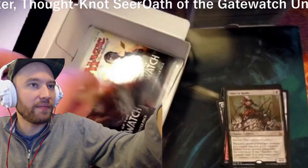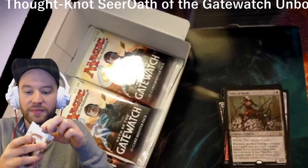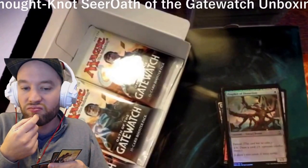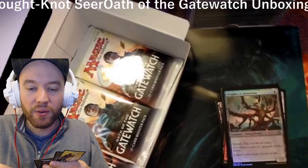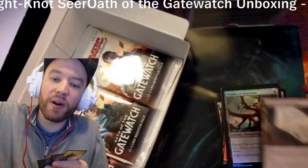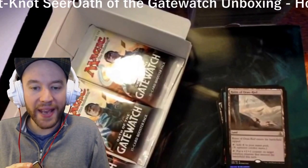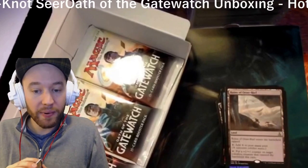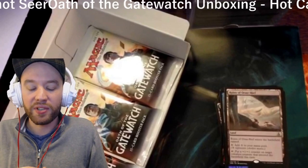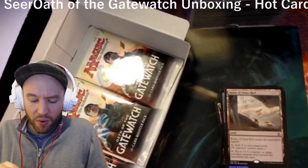Next pack, let's keep rolling. We got a foil Prophet of Distortion — a one blue mana Eldrazi drone with devoid, a 1/2. Pay a waste and three generic: draw a card. Not the worst. And we got Ruins of Oran-Rief — a rare land that enters tapped, adds a waste to your mana pool, or can be tapped to put a +1/+1 counter on target colorless creature that entered the battlefield this turn. Not quite as good as the original Oran-Rief.